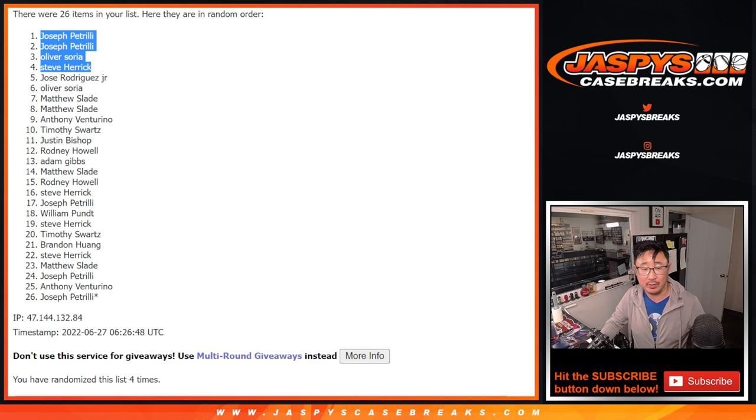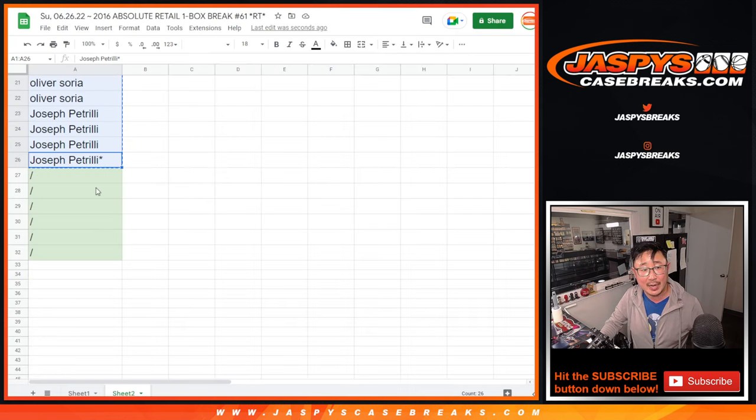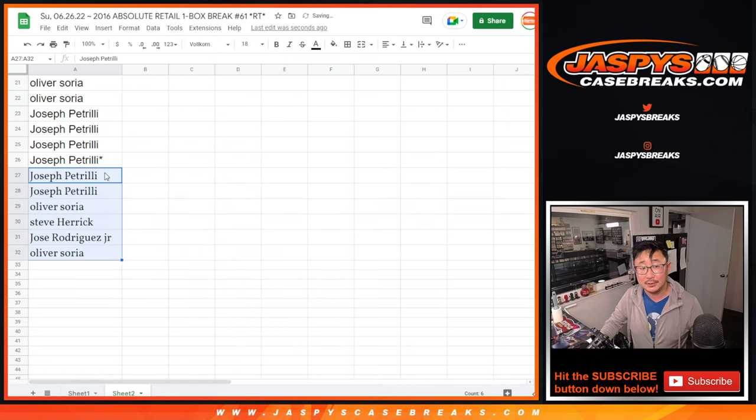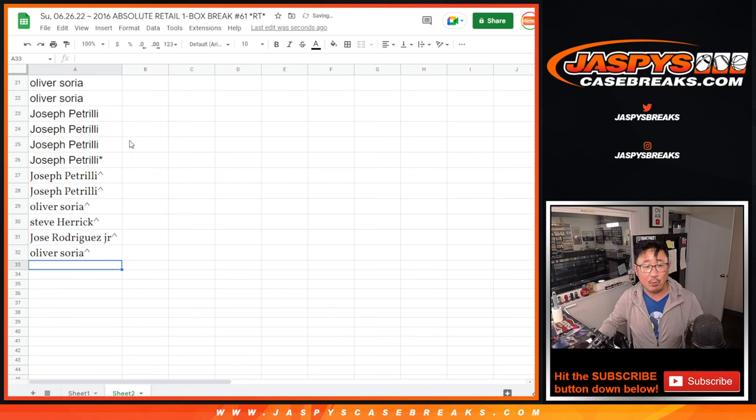So a little buy-one-get-one scenario for you. And Jose and Oliver, it's the top six — Oliver with two, Joe P with two, Steve and Jose with one each. Top six after four, extra spots. You've got a little rooftop next to your name, that means you've got those extra spots. So a little buy-one-get-one for you — already saving a little bit of money.